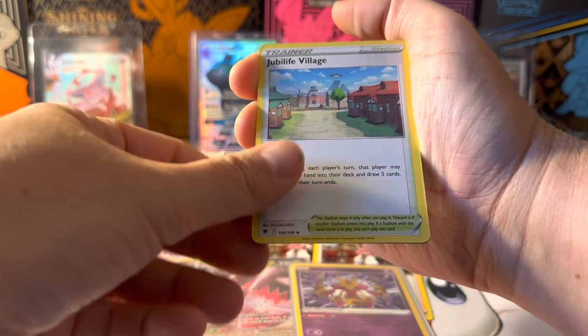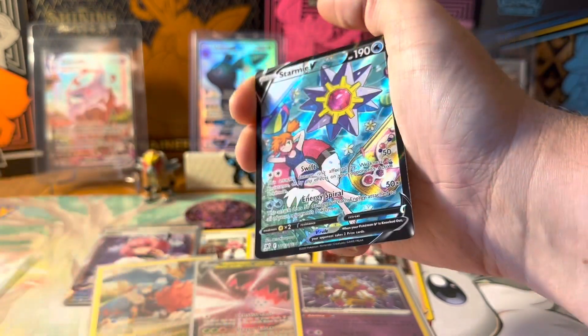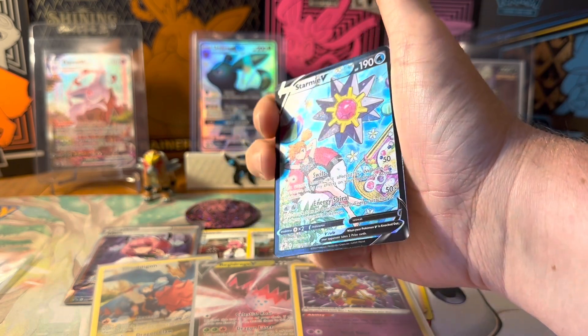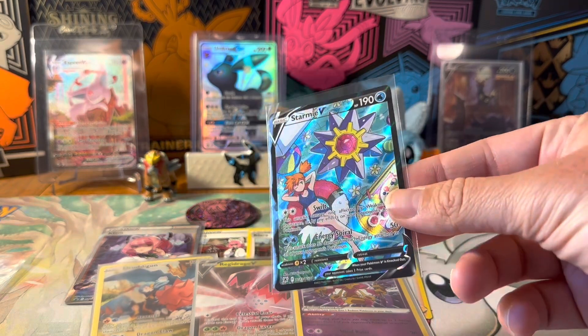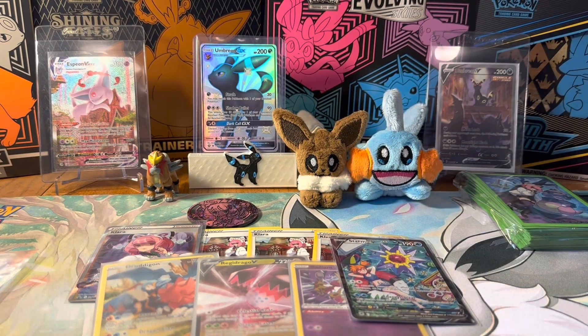Let's get into Astral Radiance, a set that we recently just finished. Let's see what we can find in here. STARMIE V! Oh my gosh! I didn't think I'd pull this card ever again. This is my favorite Trainer Gallery card out of Astral Radiance — it's such a beautiful, beautiful card. Into a Leafeon. Okay, this one's going in a penny sleeve. I did pull this one long ago early when I was opening Astral Radiance, and I never thought I'd pull Starmie again.